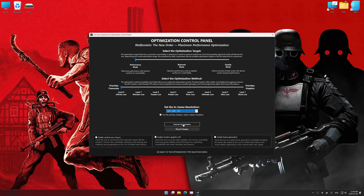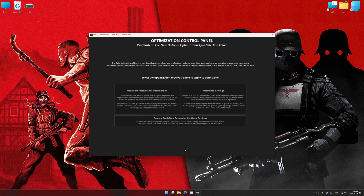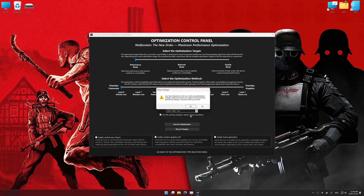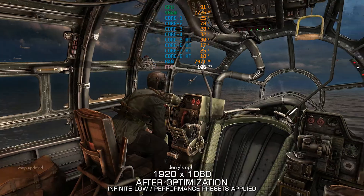And now, to apply the optimization, press the execute optimization button and then start your game. Also, if you are unsatisfied with the optimization applied by Low Specs Experience, you can easily remove the optimization effects using the revert changes option.